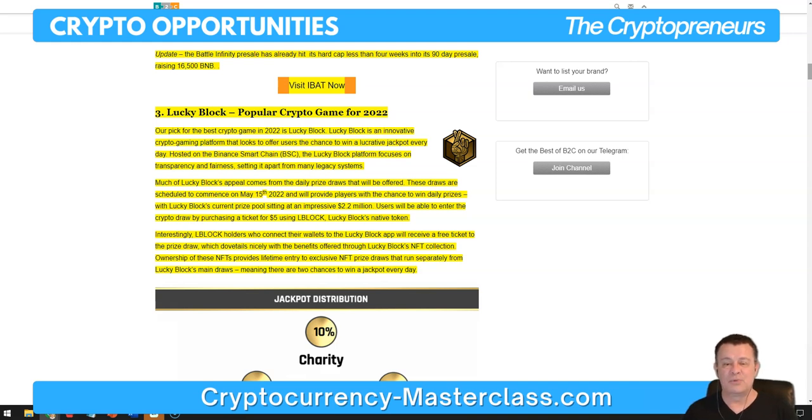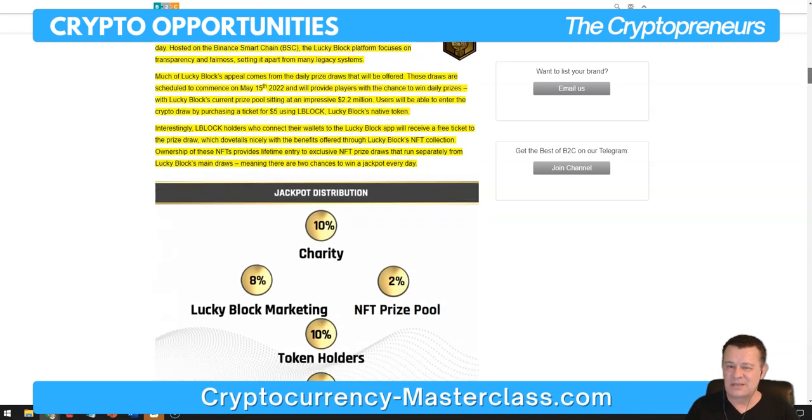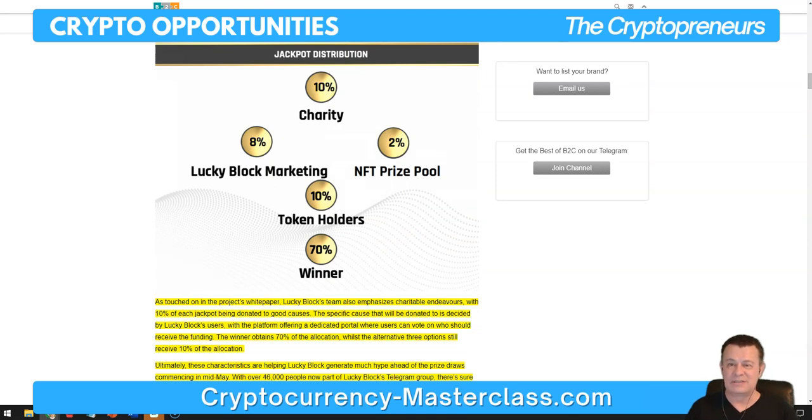Users can enter the crypto draw by purchasing a ticket for $5 using LBlock, Lucky Block's native token. LBlock holders who connect their wallets to the Lucky Block app will receive a free ticket to the prize draw, which dovetails with the benefits offered through Lucky Block's NFT collection. Ownership of these NFTs provides lifetime entry to exclusive NFT prize draws running separately from Lucky Block's main draws, meaning there are two chances to win a jackpot every day.